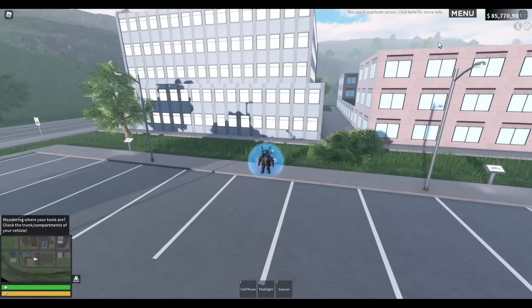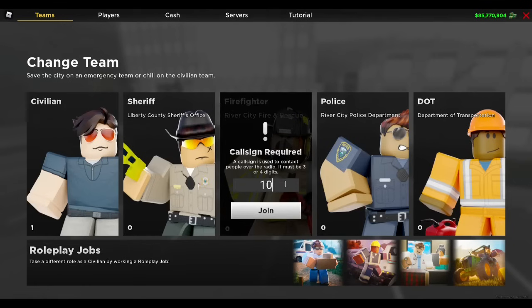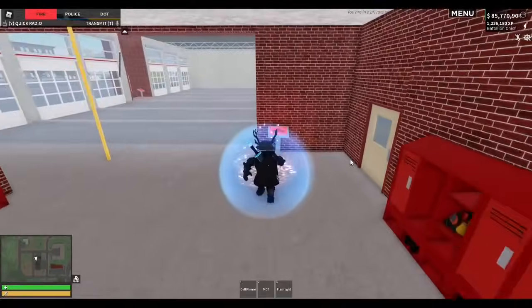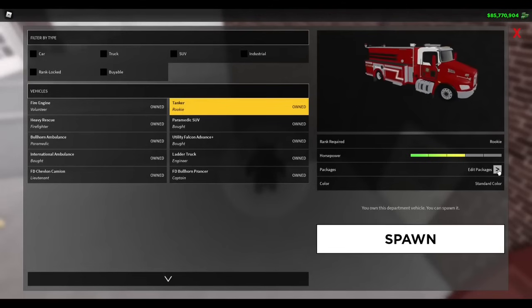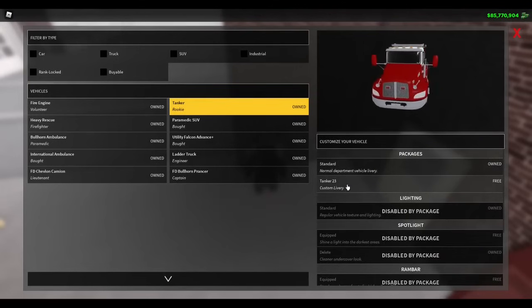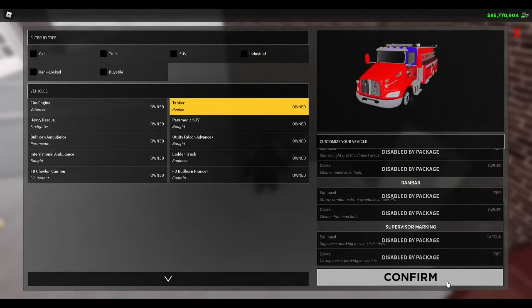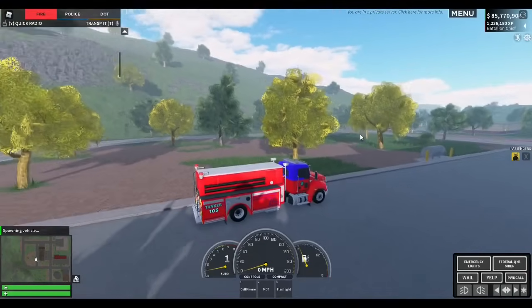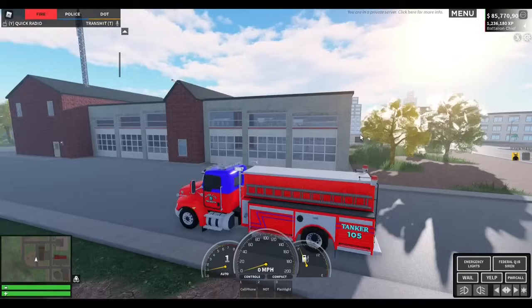Now that we have edited our first fire department vehicle, go to menu and join the firefighter team. Once you join, go to the vehicle spawner, hit E, spawn vehicle. Select tanker and edit packages. Then select the package of the custom livery which is 'tanker 23'. Scroll down and hit confirm and then spawn. As you can see, this spawned me in my tanker that I customized, and then you can continue and do the rest of the vehicles as you wish.